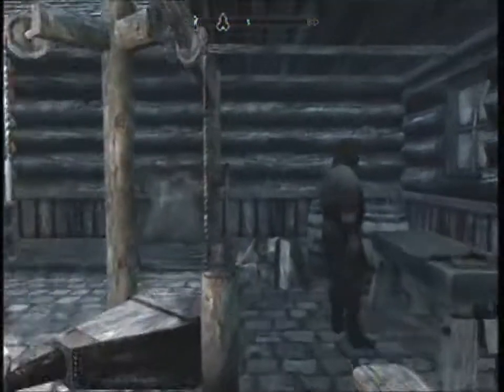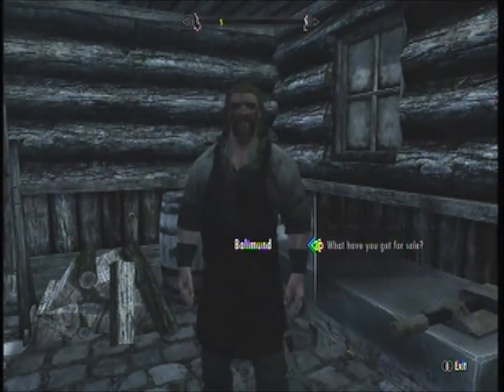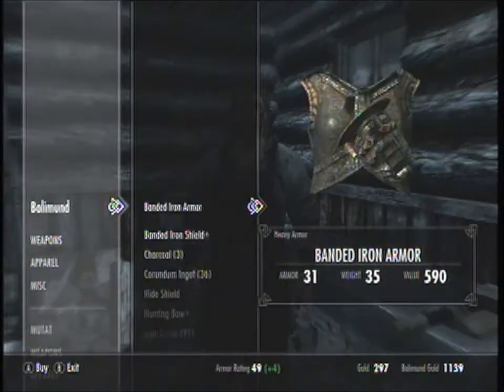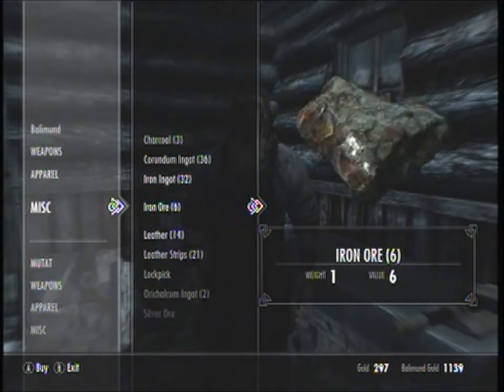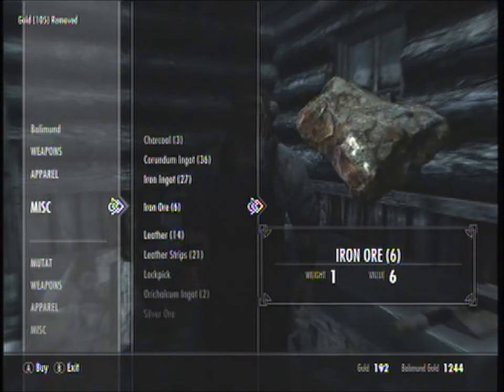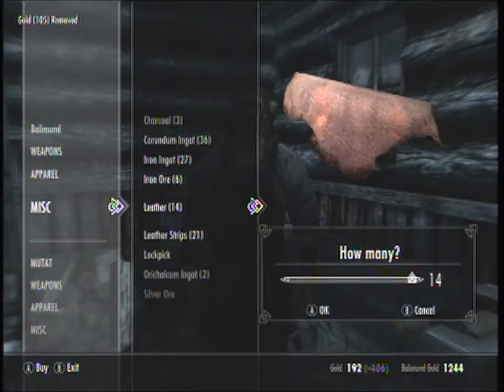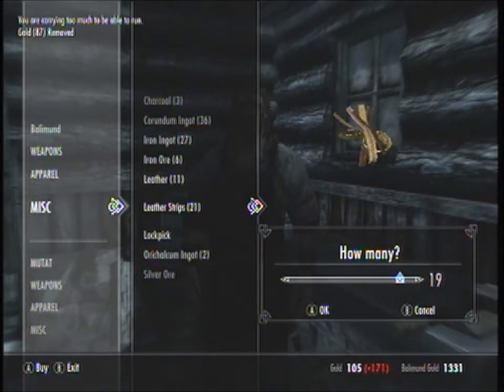What you want to do is go to any blacksmith in the land of Skyrim, and go down to miscellaneous and buy iron ingots, or whatever the fuck they're called. Usually I buy them all out, but on this character I don't have shit for gold, so I buy about five. And then usually I buy all the leather — on this character I don't have much gold, so I buy a couple. And then I buy all the leather scraps.